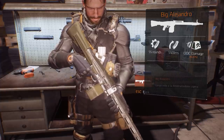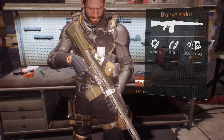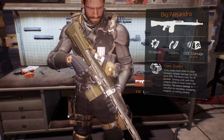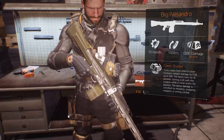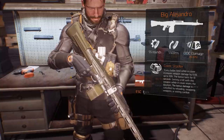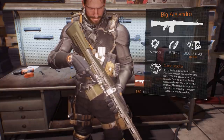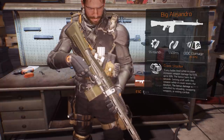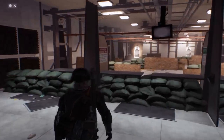Exotic weapons wield exotic weapon talents. The Big Alejandro holds the Cover Shooter talent, meaning every bullet fired while in cover increases your weapon damage by 0.5%, up to a total of 50%. The bonus lasts for 10 seconds, getting a kill resets the duration, and the bonus damage is cancelled when reloading, swapping weapons, or exiting combat. It's a really good talent, but the small magazine size does limit its power.